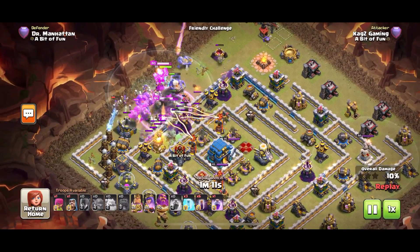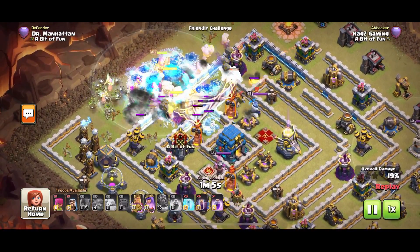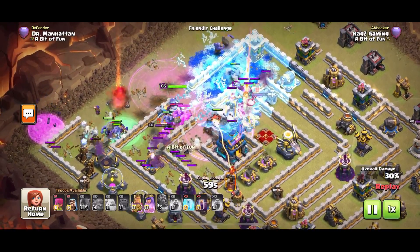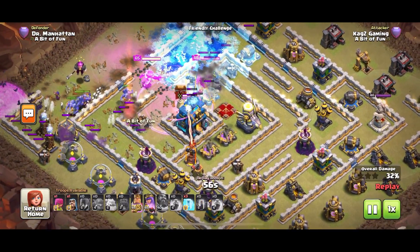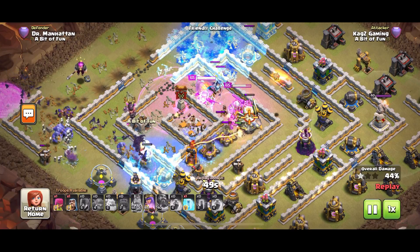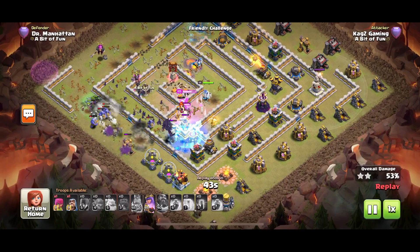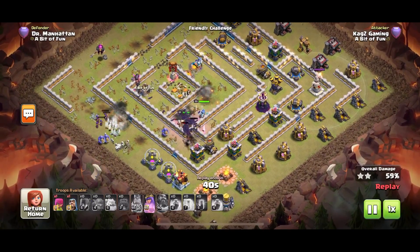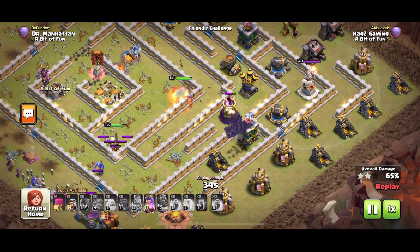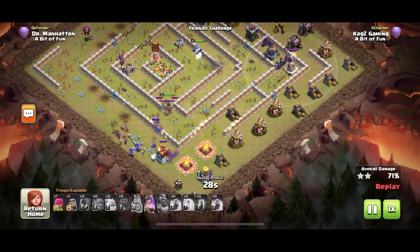Kags is a bit quicker than me. I'd be using the ground warden ability here — maybe used a bit late, but still a good attack. Get that wrecker to the town hall — there it is. I always go with valkyries myself as they take down the town hall real quick. If you use ice golem and PEKKA, all it takes is a few skeletons and the PEKKA gets distracted — and you've got one star. Those bats coming in now. Once you've got rid of that main segment, there's not many really nasty defenses left.